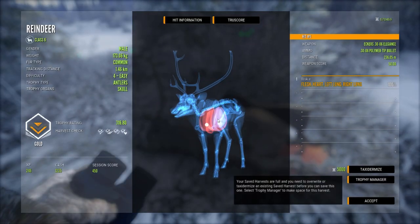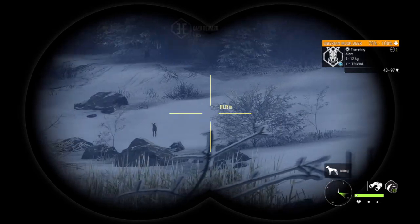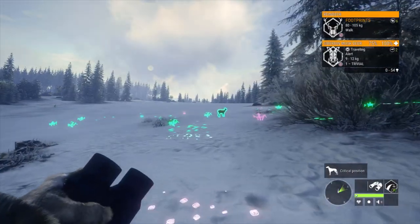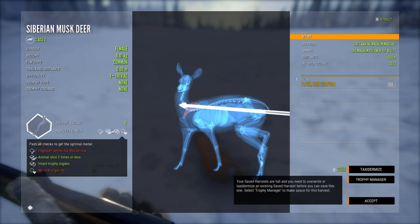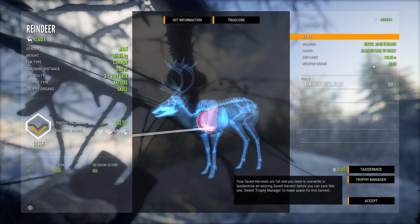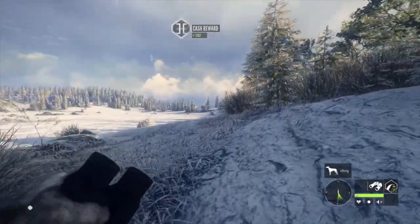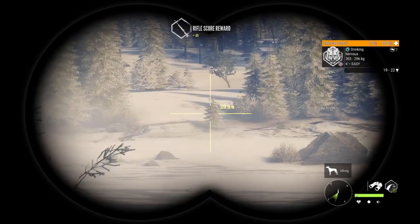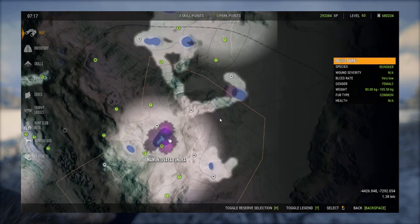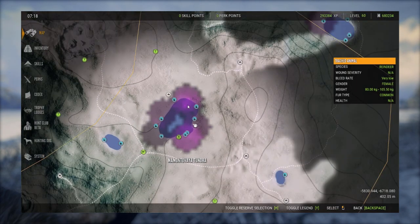Let's go over here and claim our other animals — 316, heart and double lung shot at 236 meters away, cannot complain about that. I don't actually have anything to shoot these guys with, the proper weapon class, so we'll just ignore them. Then we have this guy right here at 202, just a little bit smaller — drop shot at 243 meters with the 30-06. I love making those long shots. We're going to get away from this area though to clear up hunting pressure. This is a damn good area and I don't want to ruin all of these need zones.